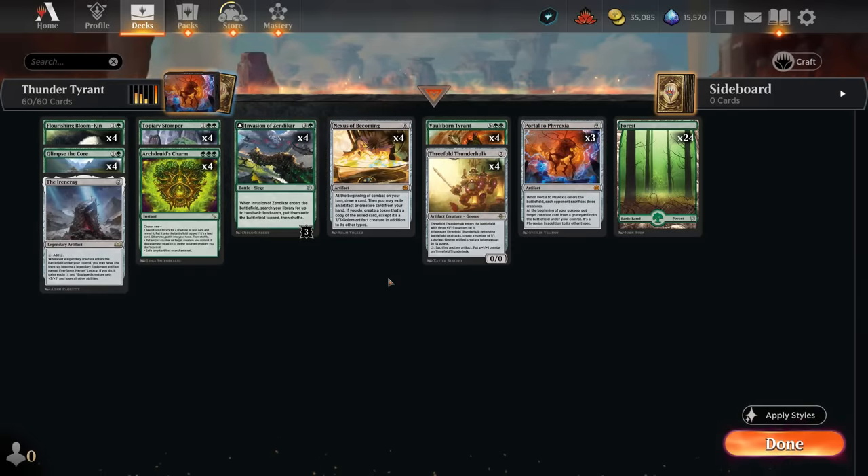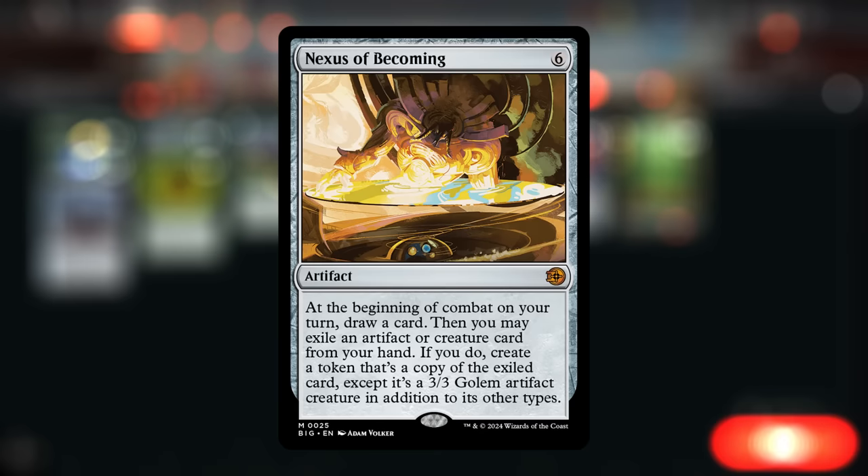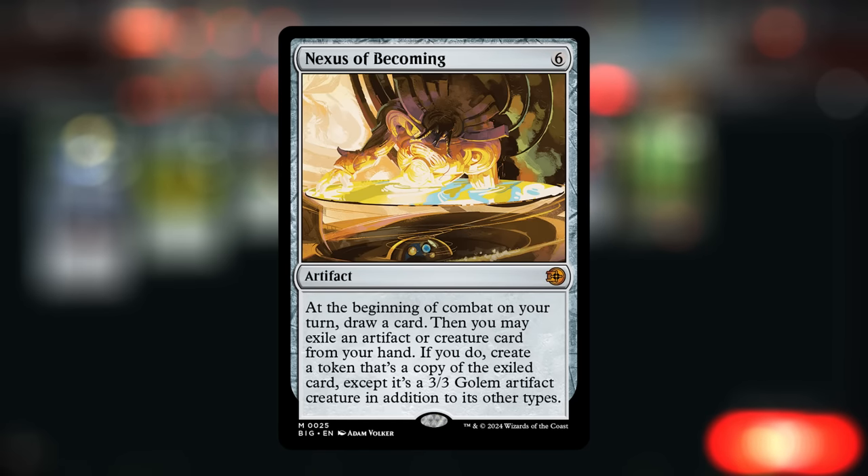Hello and welcome to another standard gameplay video. Today we're taking a look at a mono green ramp deck that's built around Nexus of Becoming. This six mana artifact says at the beginning of combat on our turn, draw a card, and then we may exile an artifact or creature card from our hand and create a token that's a copy of the exiled card, except it's a 3-3 golem artifact creature in addition to its other types.